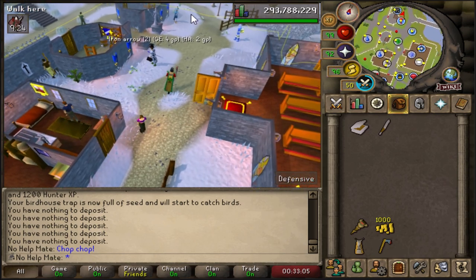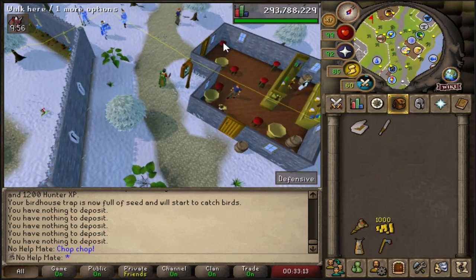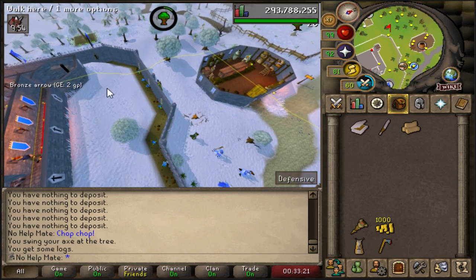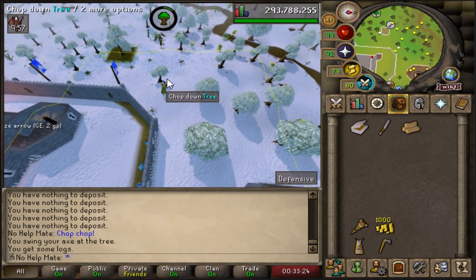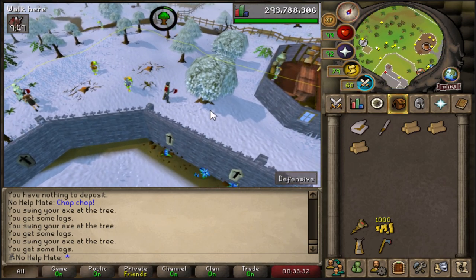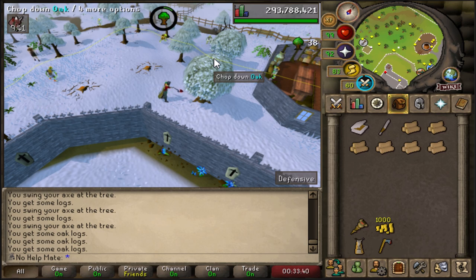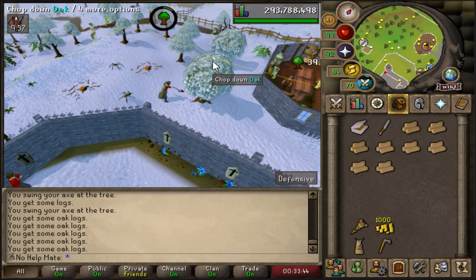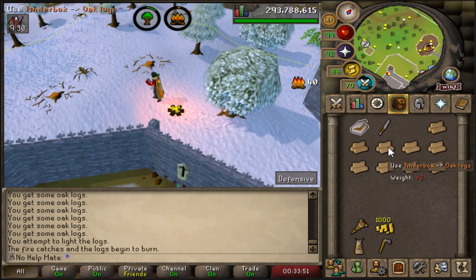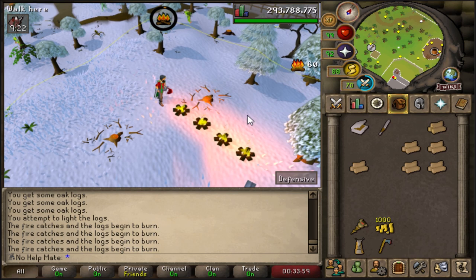For actual training when you have level one woodcutting, you'll be in Lumbridge with your bronze axe from Tutorial Island. I really recommend you set yourself a goal of getting 50 Firemaking. Start off by chopping the regular trees here — you can do it all the way through this forest up to Draynor. Once you hit level 15 you can go ahead and do oak trees, which start to be a little bit more AFK. There are better places to chop oak trees — you could chop them in Draynor or in Seers' Village where there are banks very close.